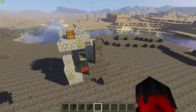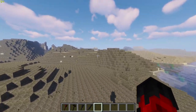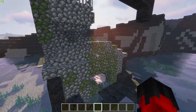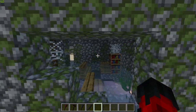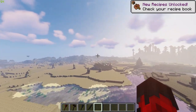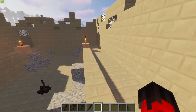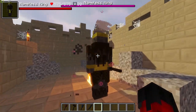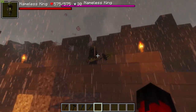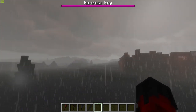When traveling around the world you'll come across small structures with some chests on top. They don't have too much amazing stuff in them, but if you're low on food they do provide a little assist — just a nice cool added feature to the world. At another altar, this one has spawned in the Nameless King, who is holding one of the legendary boss weapons.